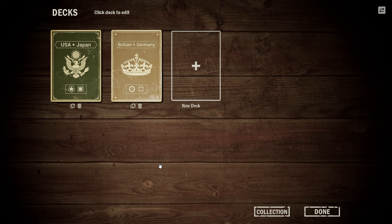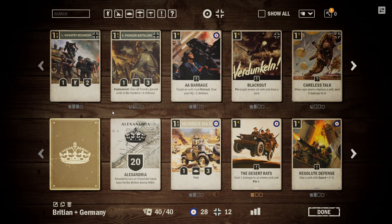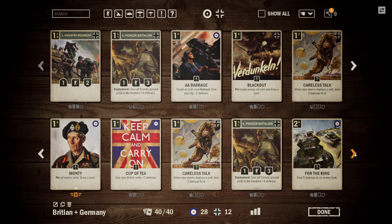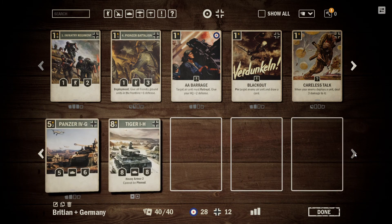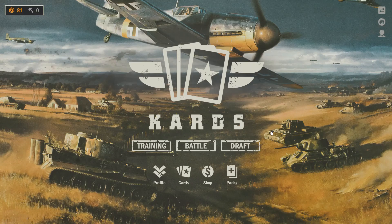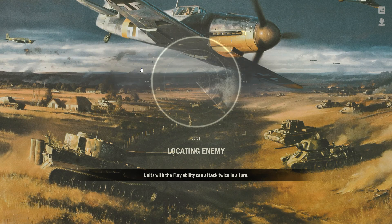Hello there, this is Space Runner 5. Welcome back to episode 5 of Cards, where today I went ahead and created a new deck. Obviously by the name it is Britain and Germany. So we're going to click through here real quick so you guys can pause the video on each page and see what all the cards are inside the deck. The premise of this deck is pretty much stalling for the most part — survive the early game if they're rushing and then destroy them in the late game with all the powerful German tanks and the British Churchill.